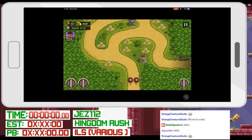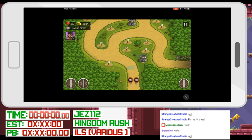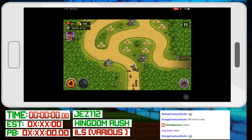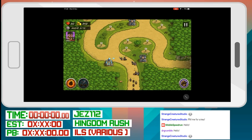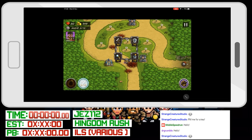If you guys don't know, Kingdom Rush is a tower defense game. You build towers — you can have archers, magic, these weird bomb things, and you can also have these mercenary guys. Right now we can see Jez has made one archer and one magic. The archers are generally good against human opponents, so bandits, which you'll see on the screen up there.